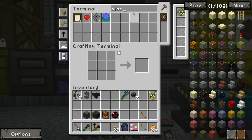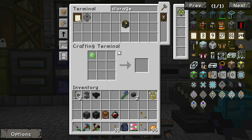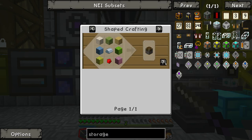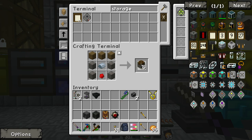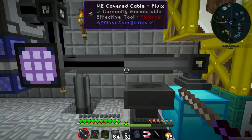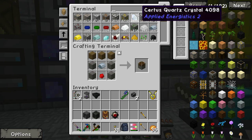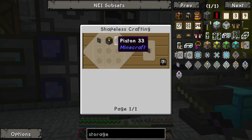We also need storage — these things. I have an interface, nice. I'm going to need a lot of these, so give me like 32 of these? Actually it's 31. Where is that? Storage.